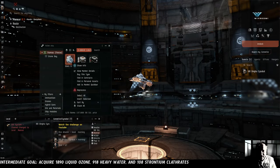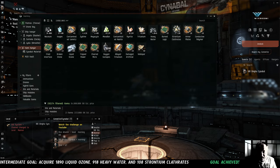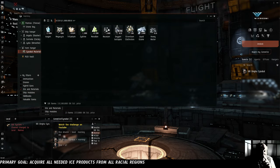Big moment — reprocessing, hopefully, our last ever chunk of Glarecrest. We have 120 strontium clathrates, of which we need 108. We've got all the clathrates we need. We've got all the ozone we need. We've got all the heavy water we need. We have all the oxygen isotopes we need. It's the nitrogen isotopes, the helium isotopes, and the hydrogen isotopes that we still need to get, which is going to require us leaving Gallente space. Fortunately, Minar is not that far from Amarr and Minmatar space and there is ice we can mine over there, but it's in Faction Warfare space.